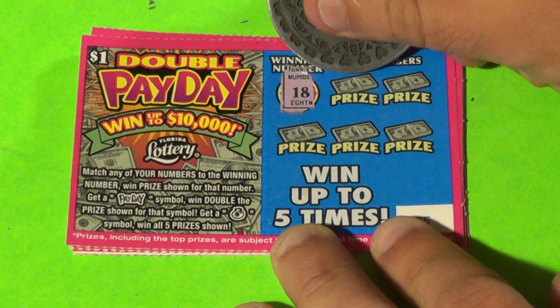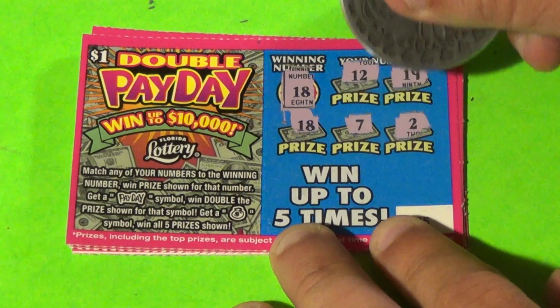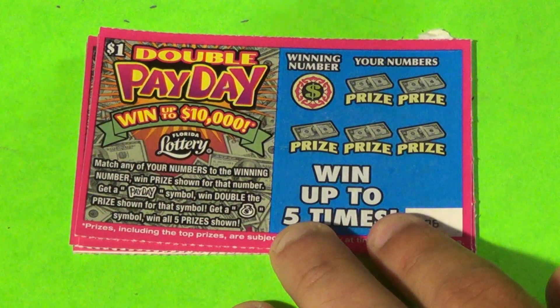Next one, we want an 18, and we have a 12, a 19, and there's an 18, 7, and a deuce. There's our first number match, and it's for $1.